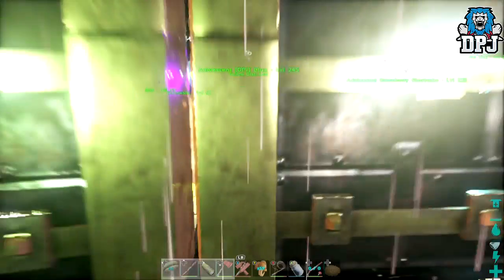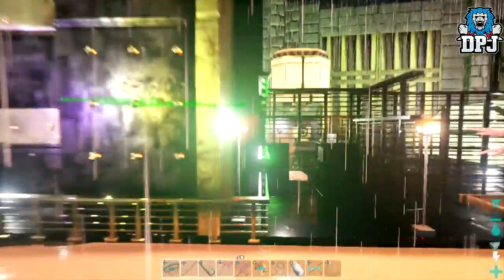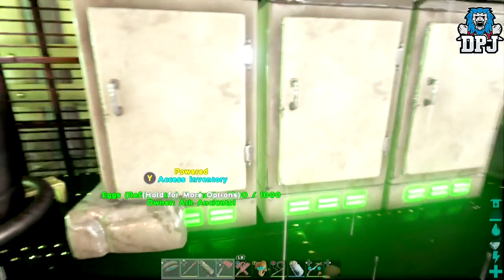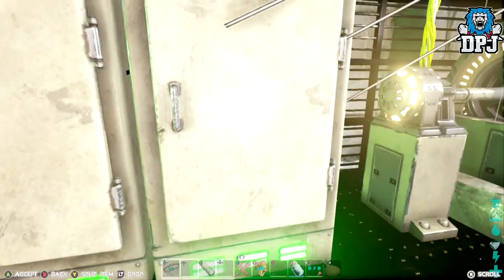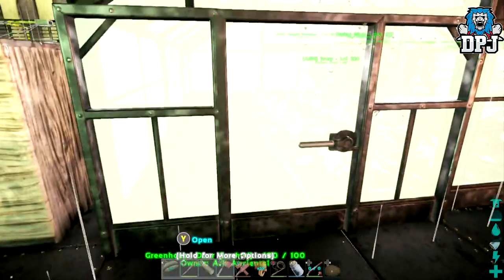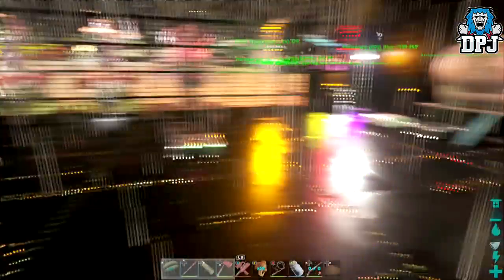Our base went so bad when it went all metal — it's so laggy now. Here we have a forge, beer barrels, cookers, kibble fridges, egg fridges, and jerky fridges. We've got quite a bit of kibble stocked up for imprinting. We have a greenhouse with all sorts of vegetables growing — everything you need to make kibble.